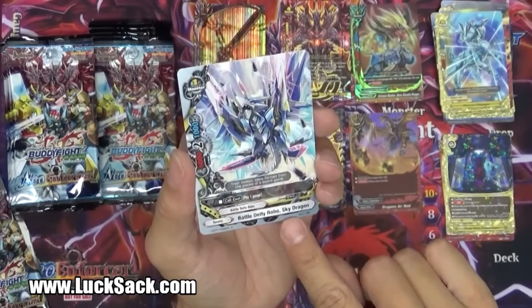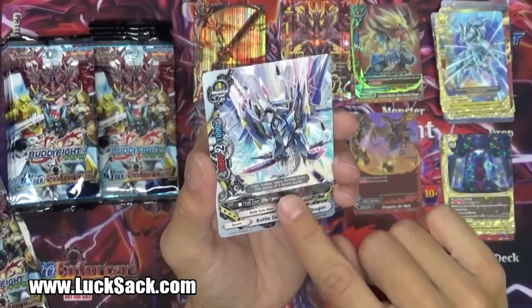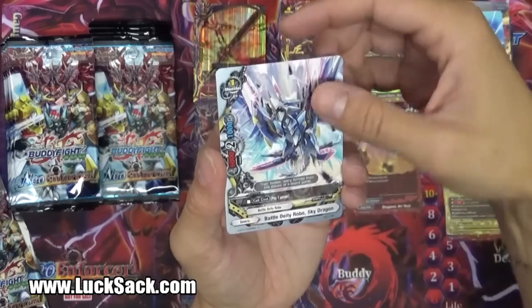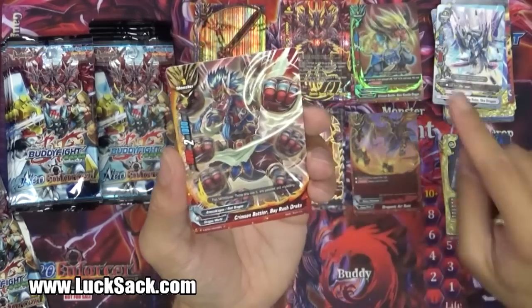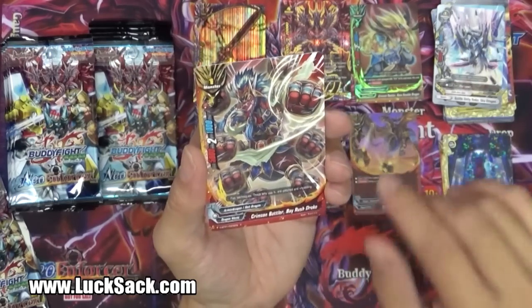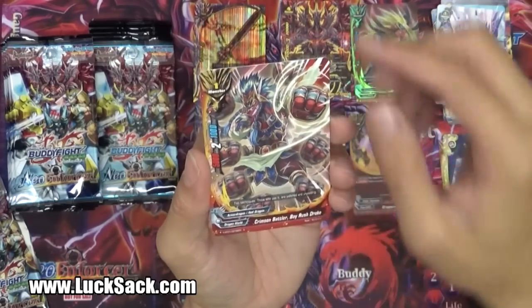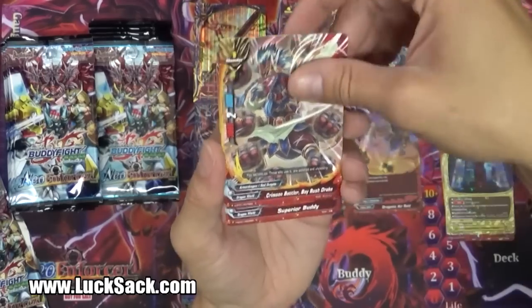Battle Deity Robo Sky Dragon, 6-2-1, call cost pay one, monster size one - so it's a six on size one, pretty good. Crimson Battler Bay Rush Drake - we saw the foil version from the sneak peek. 5-2-1, no cost, monster size one with Crimson in the name. Important.